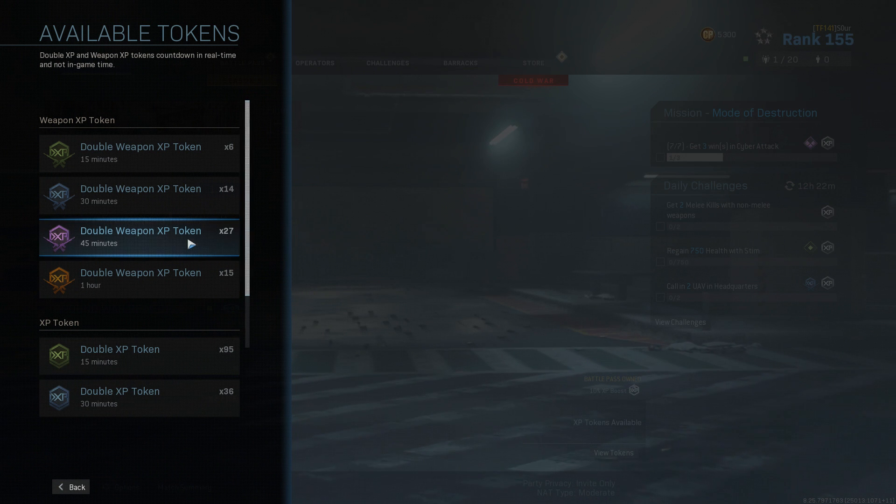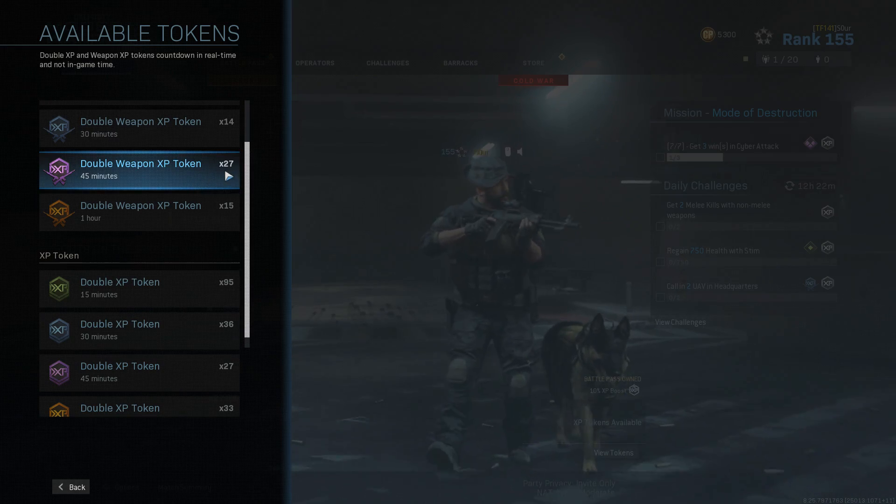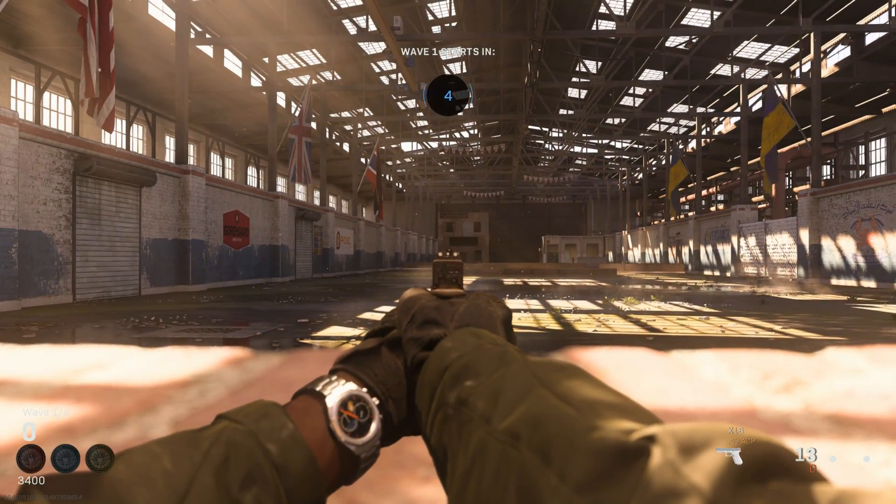Even the annoying Marksman challenge — you'll need 3,400 points, which means you just have to hit about 80% of the targets, and you don't need any speed bonus whatsoever. Alright, that's the token bug.